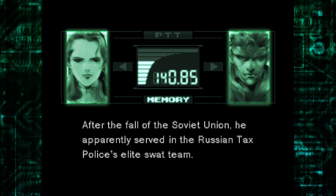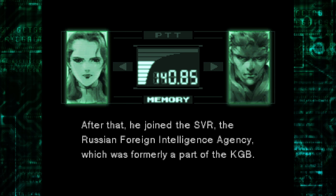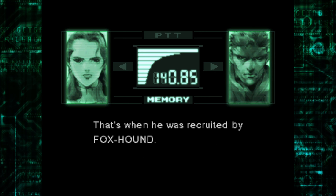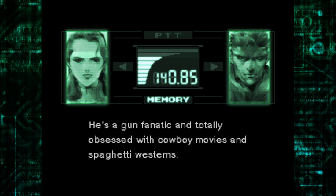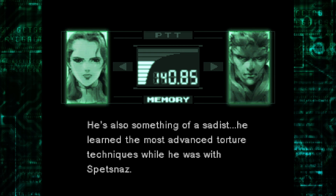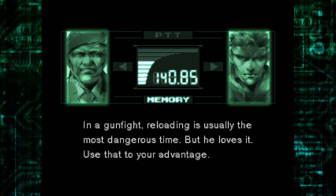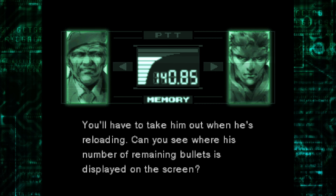According to my sources, he was dissatisfied with the rigid system of the KGB and wanted to get out — that's when he was recruited by Foxhound. He's a gun fanatic and totally obsessed with cowboy movies and spaghetti westerns. He's also something of a sadist. He learned the most advanced torture techniques while he was with Spetsnaz, and he had plenty of practice — Lubyanka Prison is located right inside KGB headquarters. In a gunfight, reloading is usually the most dangerous time, but he loves it. Use that to your advantage — you'll have to take him out when he's reloading.